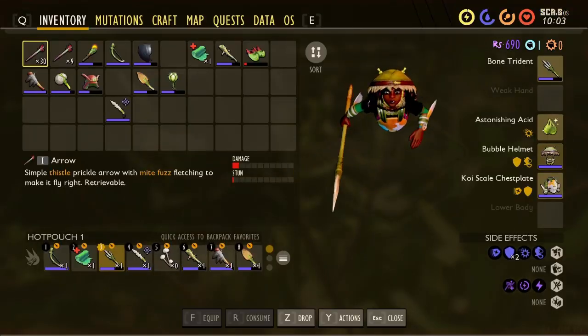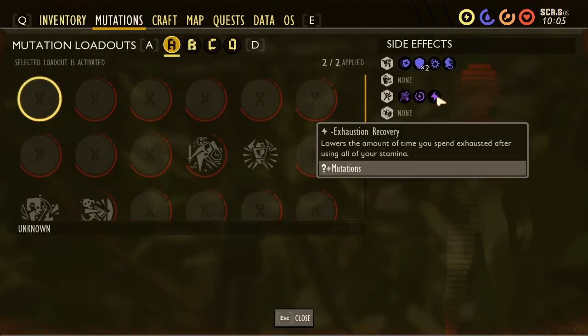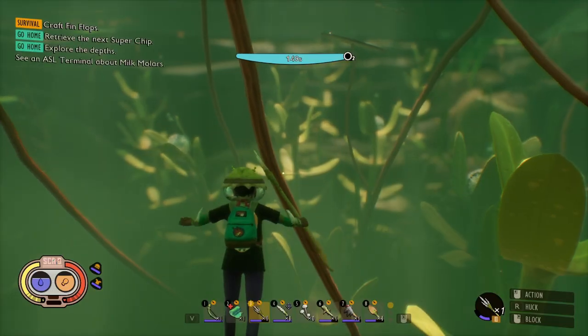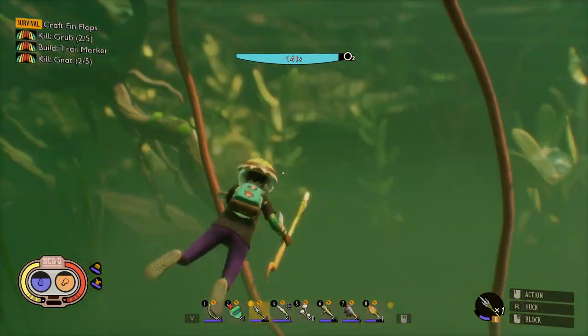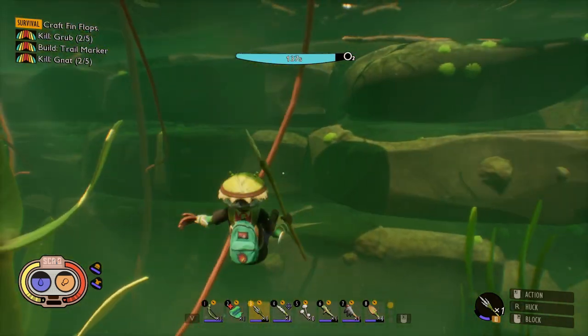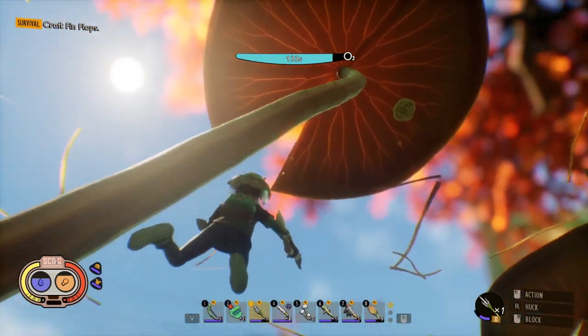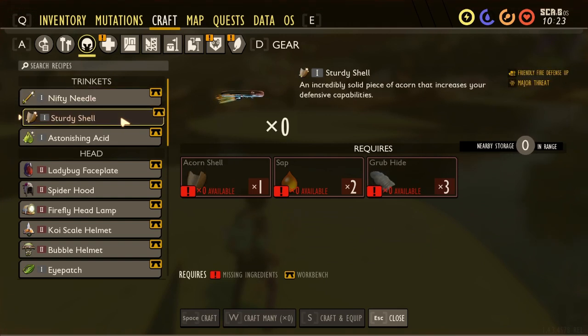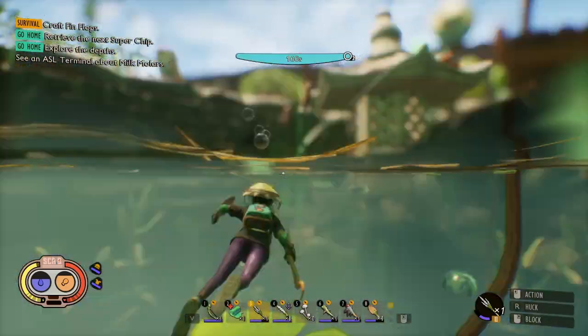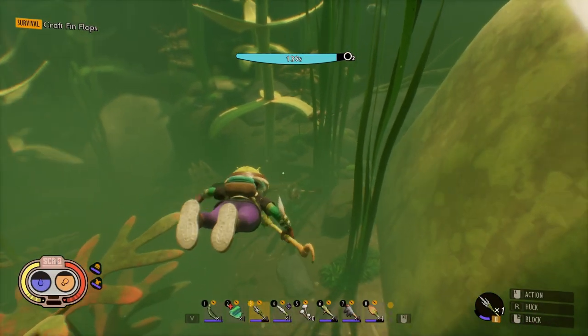Something else I need to show you is I also made this trinket — what it does is the final hit in your three-hit combo does more damage, which is good for two-handed weapons. I got it because I didn't have any trinkets, and the other ones were terrible. One was sturdy shell friendly fire defense up, so if somebody hits me I'll take less damage, which is terrible in single-player. And major threat, which makes enemies attack you from further distances — also terrible in single-player.